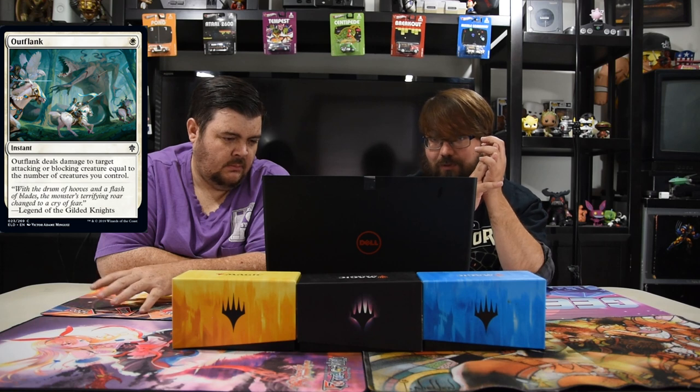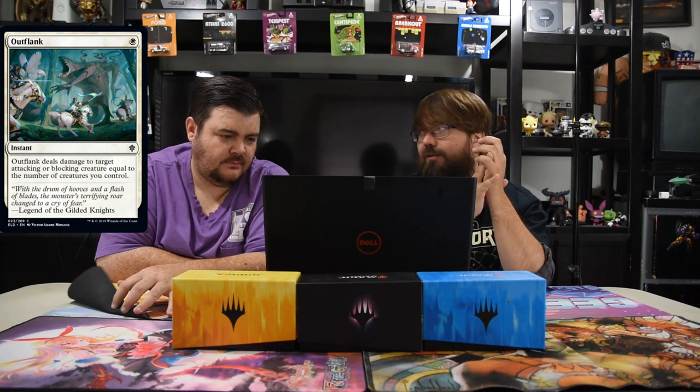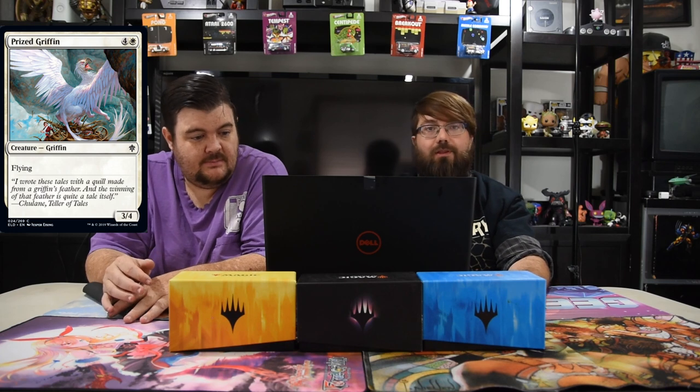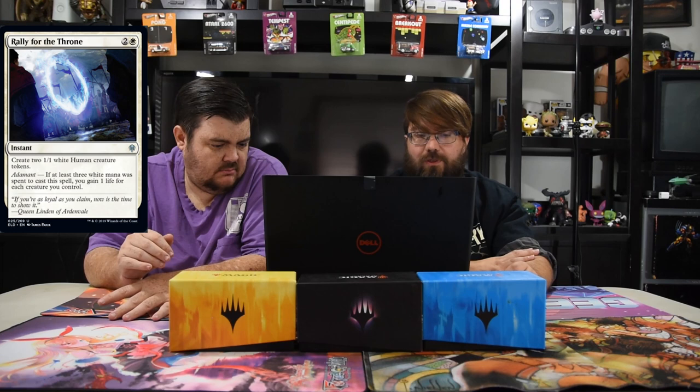Outflank — one white instant. Deals damage to target attacker and blocking creature equal to the number of creatures you control. It can be really good but if you board-wipe and they play their bomb you can't kill it. Good in Limited though because you have a lot of creatures and removal isn't that prevalent. Rally for the Throne — two and one white instant, create two one-one white human creature tokens. Adamant: if at least three white was spent, you also gain one life per creature you control. Decent token and lifegain card.